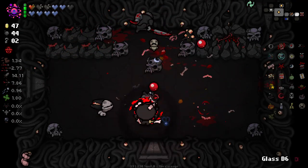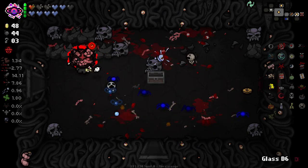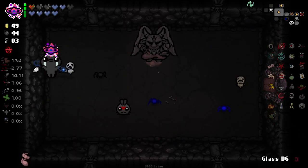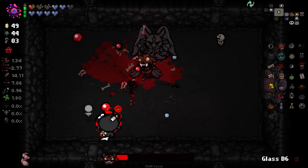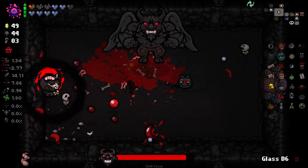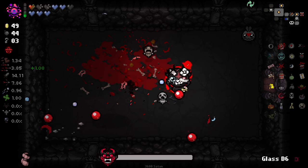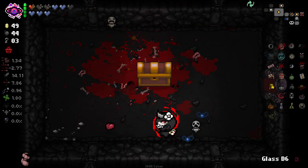Look at this assassin dude — oh, he's so cool. He's so damn cool. I love anything with scythes or assassins or whatnot. Okay, I forgot we have to fight a bigger, badder version of the Fallen now. And we have to fight hard Satan as well now. Satan fight that's actually tough — who'd have thought we'd see the day? And also, he doesn't actually spawn bomb leeches anymore. What a great rework! Right, next floor — see what devil deals we might get.